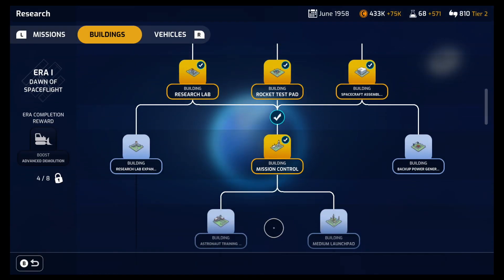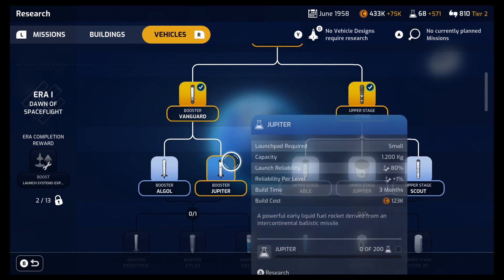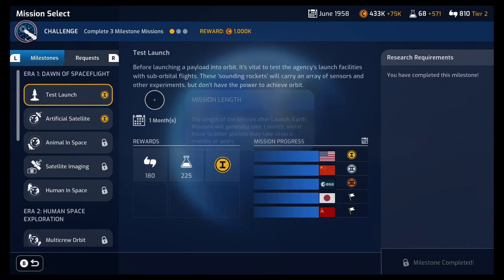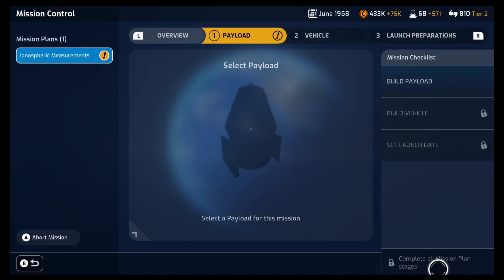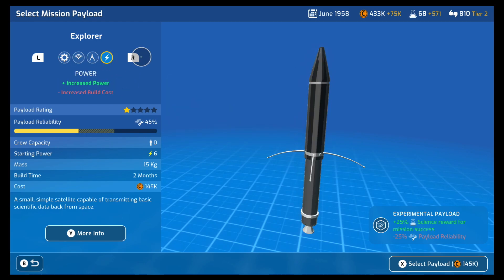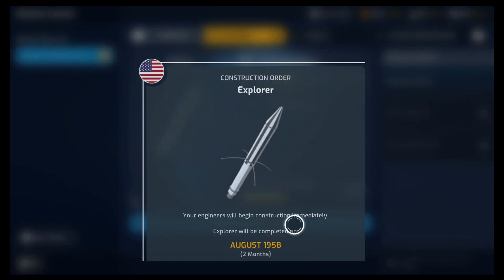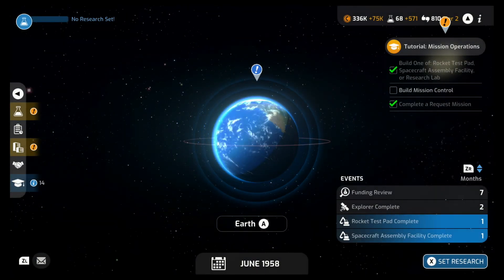That was super successful. Let's go over here — we need some more research. Maybe we should do vehicles. Let's go over to our mission requests and launch some of these. The ionospheric measurements — low risk — let's go ahead and plan it. We already have this part. Power might be good but increases the build cost to 145k. Maybe we just go for the standard. Payload approved! Explorer will be completed on August 1958.